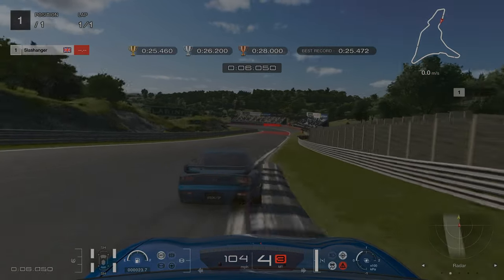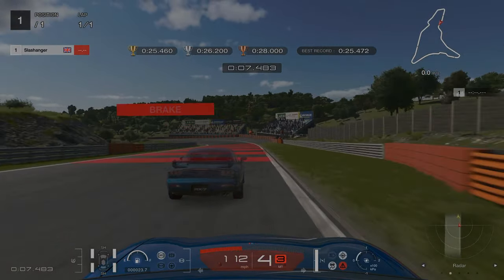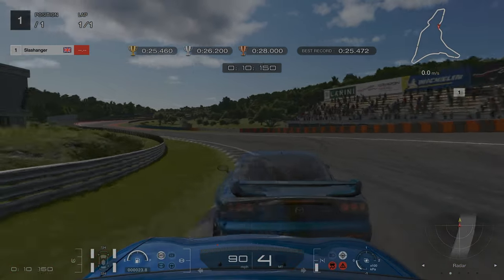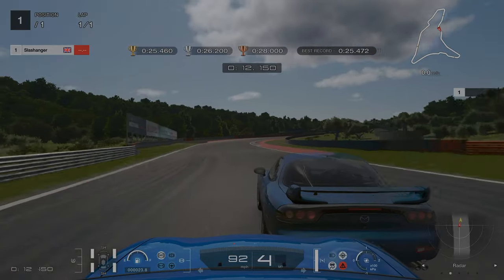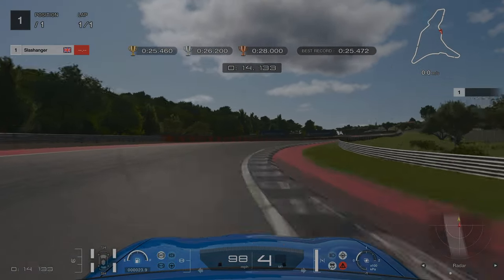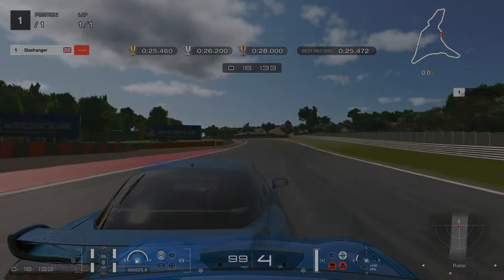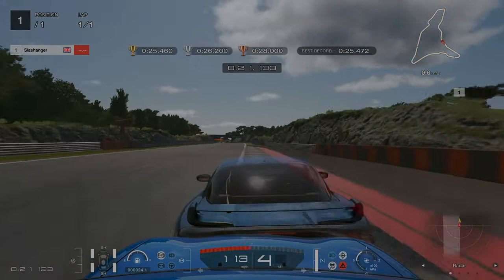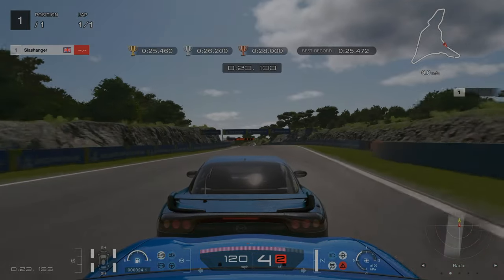Same again, our braking point is at the orange barrier on the right hand side. We're aiming to stick to around 90 miles an hour on the exit of the first corner, again avoiding the raised outer edges of the apex. If you are struggling with this challenge, don't be afraid to turn your braking zones on and try different things. This license in particular took a lot of trial and error.